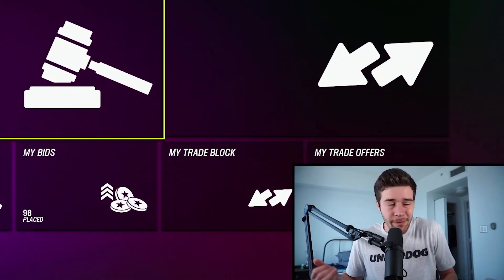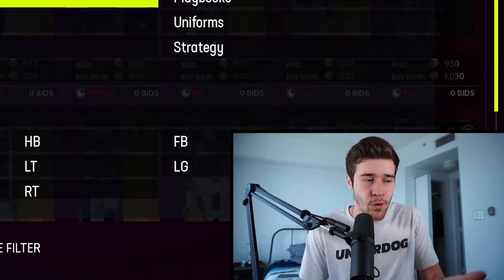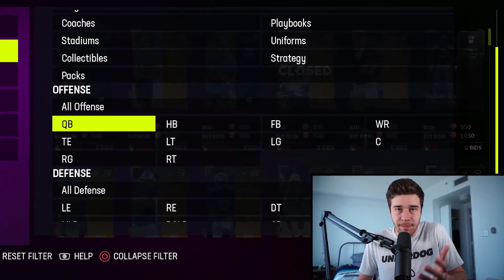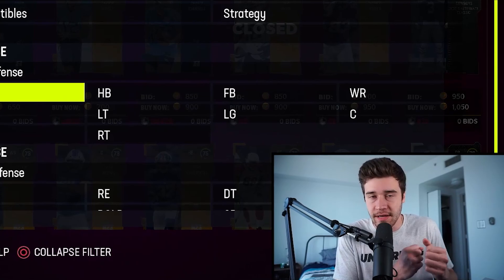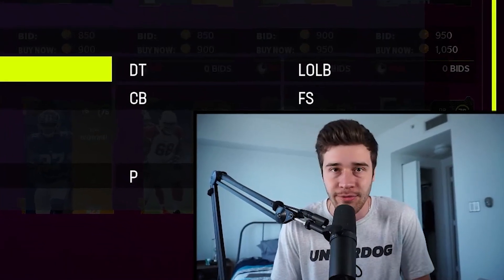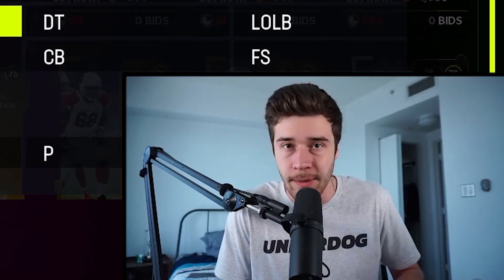Team of the Year is probably one of the most simple promos in this game. Every single position in Madden 23 is going to be getting a card — quarterback, running back, wide receiver, and so on and so forth. The way these cards work is they're supposed to be the best players at their position in the previous NFL season. So for example, edge rusher — Miles Garrett, TJ Watt — those would be some cards that would probably get upgrades.